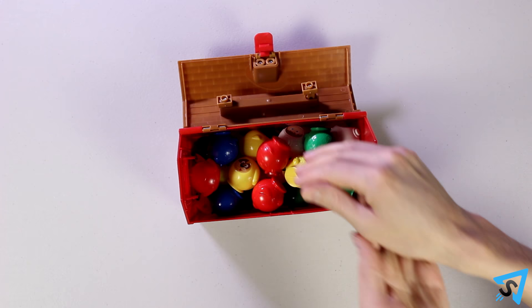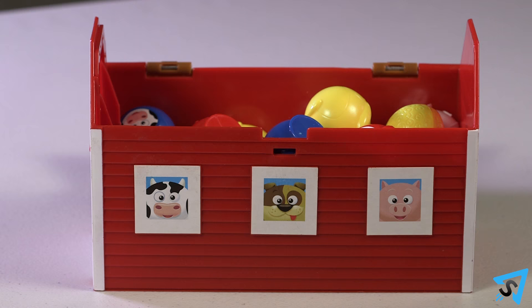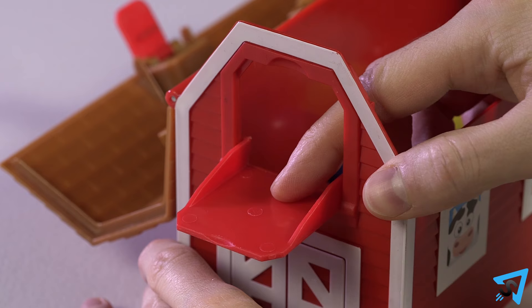Setup. Place all the figures in the barn and mix them up. Give each player a haystack, which they stand in front of themselves. Each player draws five figures from the barn and places them behind their haystack. Open the barn door and place one figure from the barn onto it, then close the barn roof.